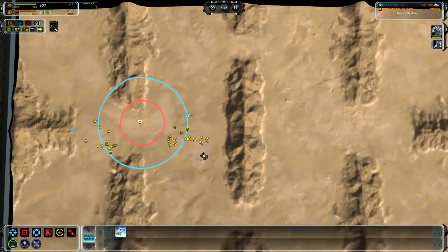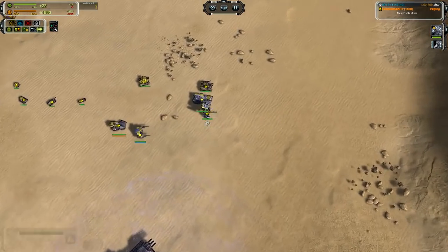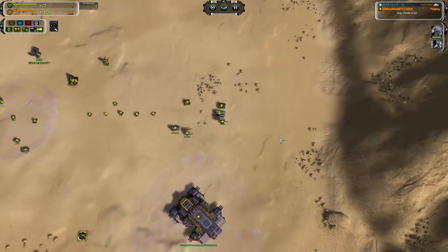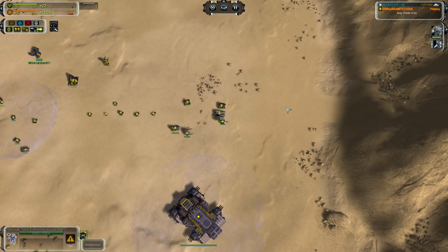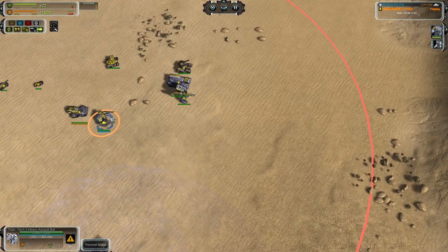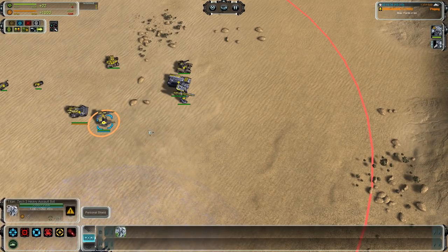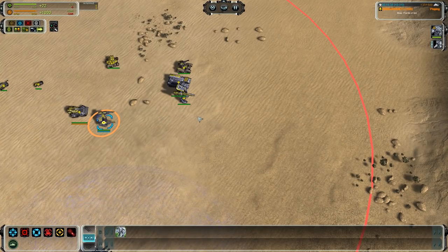The T3 units you will be carrying are the strongest land units in the game at the T3 stage. You have got the Percival - the only T3 land unit that can effectively kill off Bricks and is extremely hard to deal with, though it can be dealt with. This is a good spam option. You may want to mix in a couple of Titans very early on, strictly for raiding and to absorb T1 and T2 fire off your Percivals.